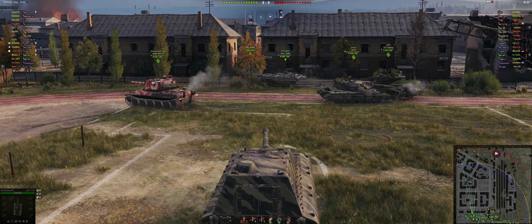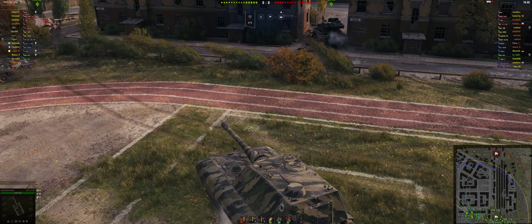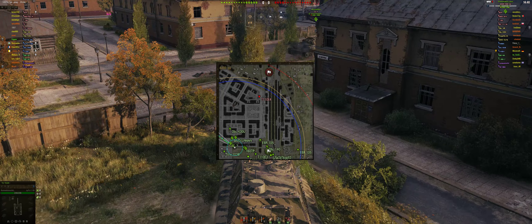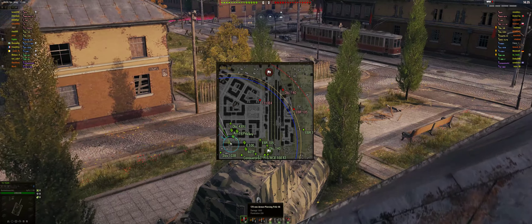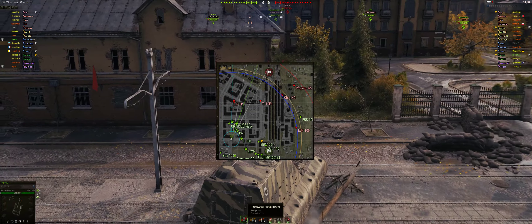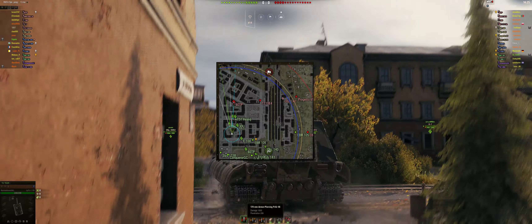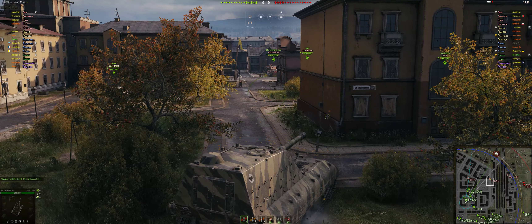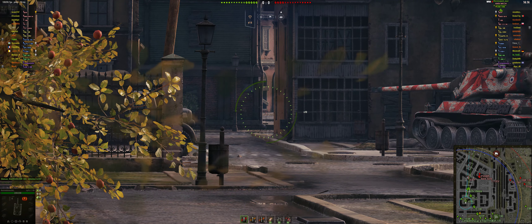You can see on the enemy team they have one EBR 105, a tier 10 wheeled tank, and we're going to see one of the problems with this in a minute. I just want to bring to your attention that the Jagdpanzer E100 fires from its 170mm gun a shell that has 299 penetration and 1050 damage. This shell would obviously be a massively weighty thing coming out of a 170mm gun. Although its velocity isn't very quick, it's certainly going to do a massive, massive punch.